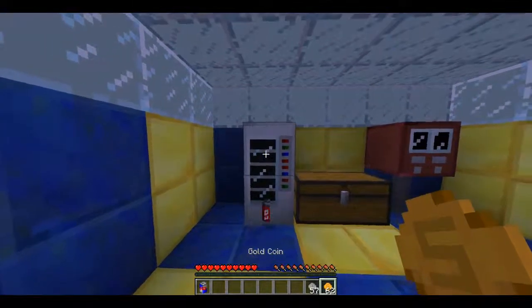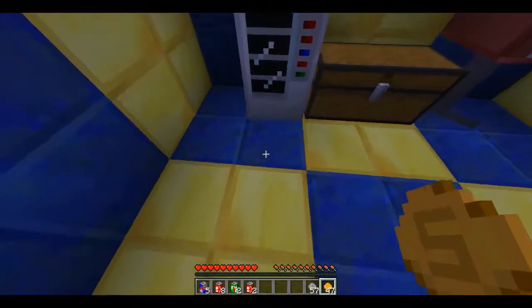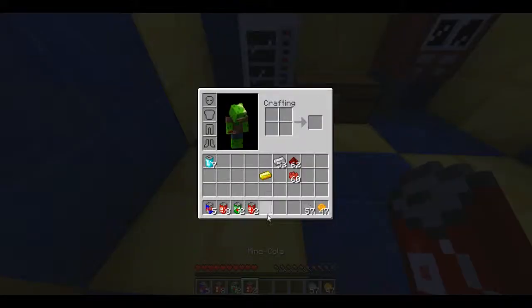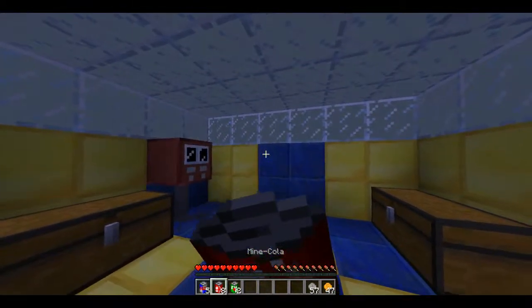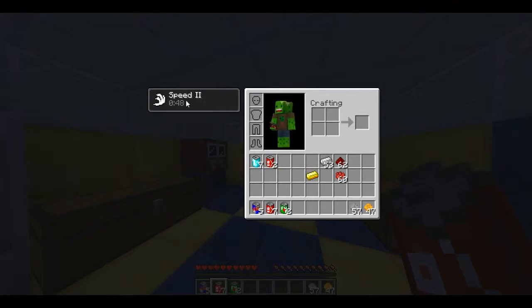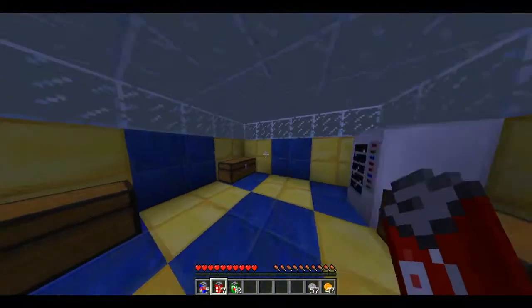You'll get random stuff with the gold coins. With the mini soda, let's just drink this and see what potion effects we get. We get 50 seconds of speed, so you'll be whizzing around your world, no problem.